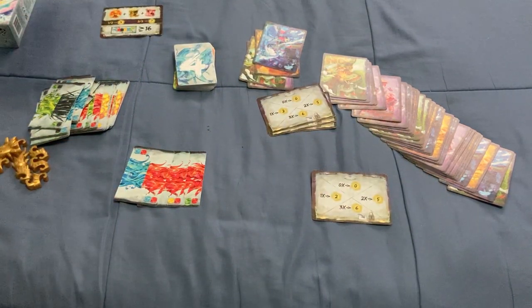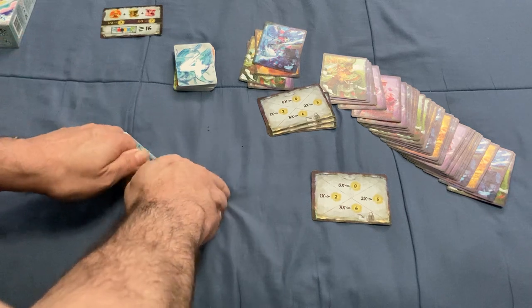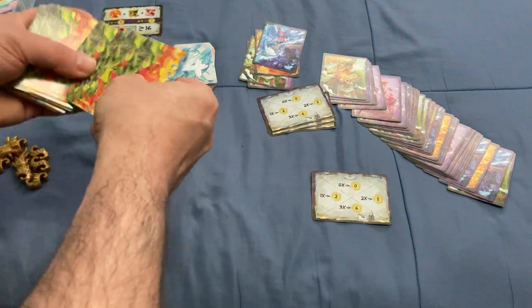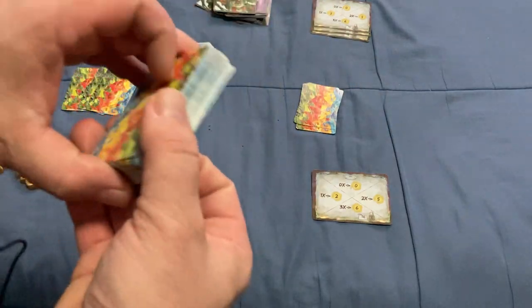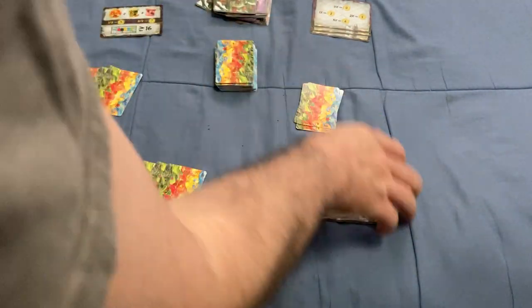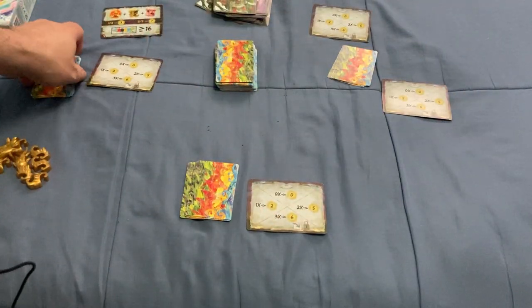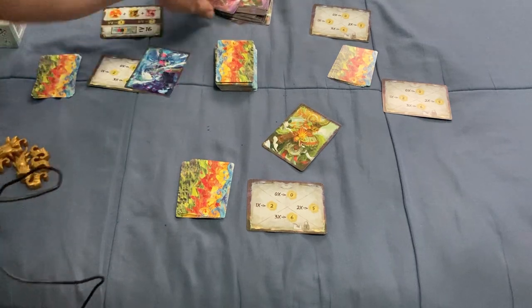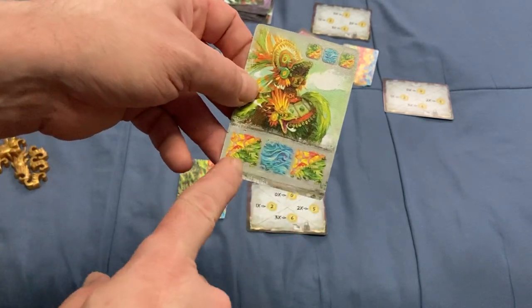Each player is going to be dealt some of these cards for setup. We could pretend we're doing a three-player game — it's probably better with more players. Each player is going to get one of these level cards and one prophecy card. Prophecy cards tell you what you have to do to complete them.